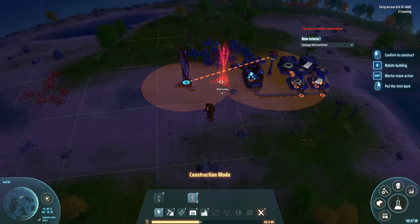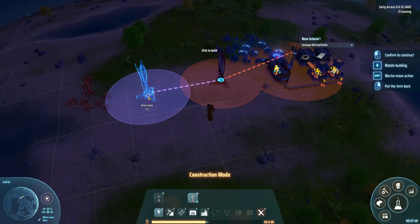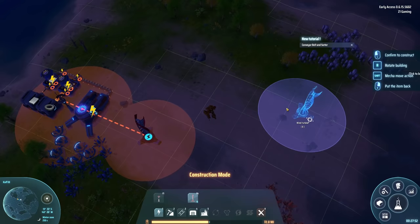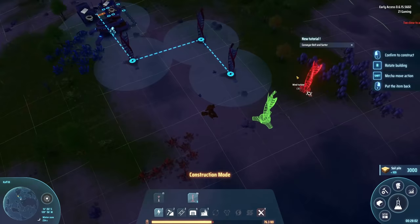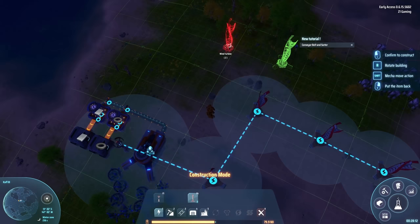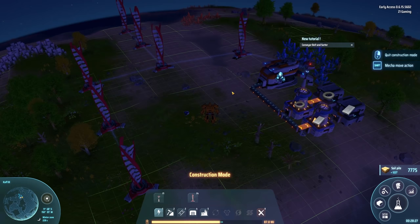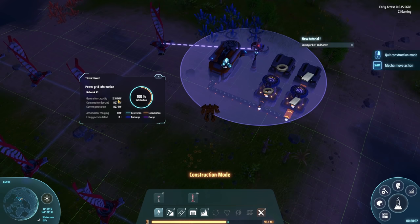Let's place our wind turbines. We can't place them within the same range apparently, and we're gonna be putting a miner probably right in here. I don't want to overdo that area. Let's get this whole little area filled in - can't put them in the water of course. All the wind turbines are placed! It looks like we have enough power - generation capacity is 2.1 megawatts and we're pulling 1.2 max consumption. I love the different colored rings showing consumption, generation, discharge, and charge!